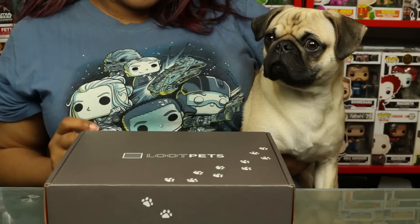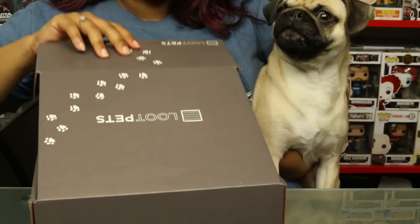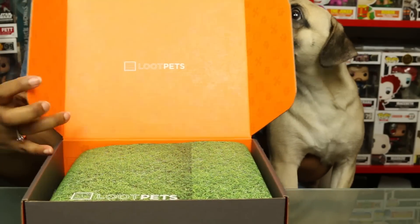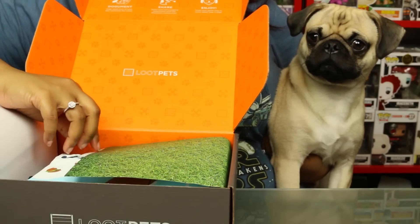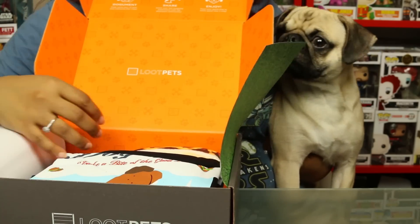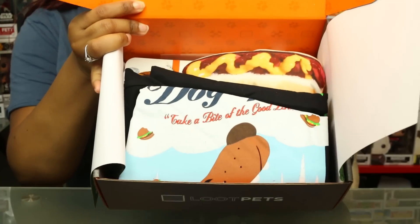I did open this up because it's hard to do with one hand and Percy in the other. When you open it up, this is what it looks like on the inside — you've got Loot Pets, a little paper, and a packing slip, so I'll toss that aside.